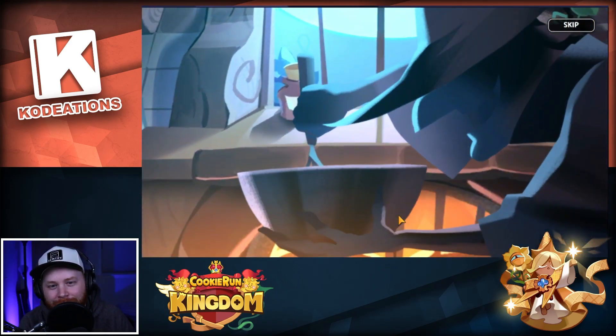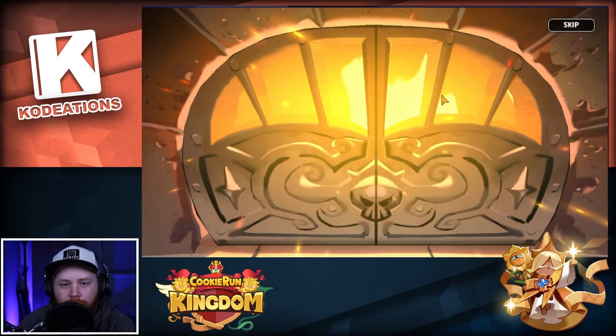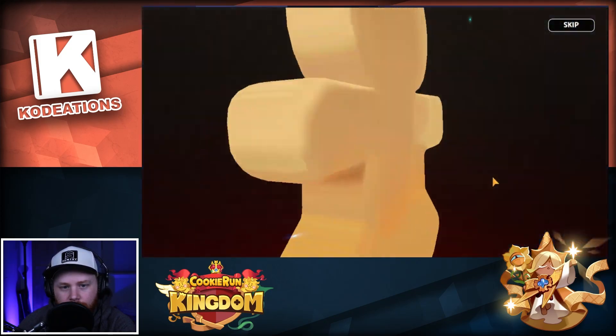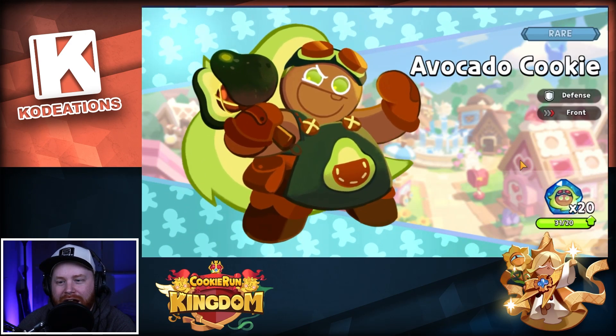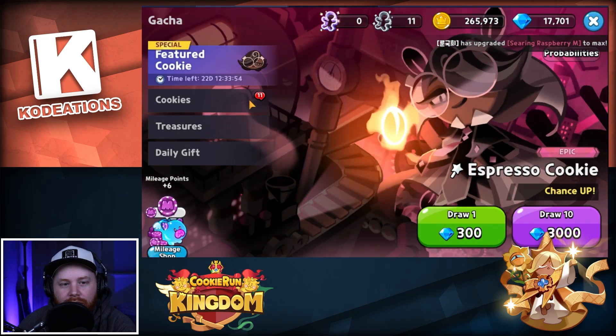Let's go one more on the Espresso banner, hopefully with better luck using our gems on the normal banner. Come on — we got a rare cookie. Boom, we got enough for Avocado. That's nice, not terrible.